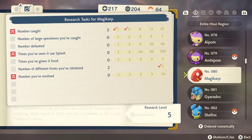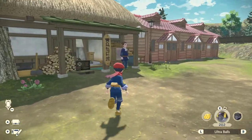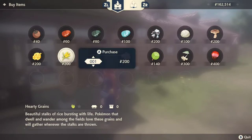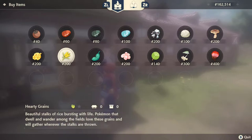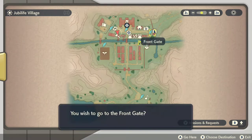I do recommend coming to talk to Anvin and buying crafting supplies — specifically hearty grains. If you're not far enough in the game to buy them, you can find them on the ground in the Crimson Mirelands. They're not too hard to find; they're near the main base camp, sitting around the water by the Budew that spawned over there. Just get yourself some hearty grains — that's going to save you a little bit of time.